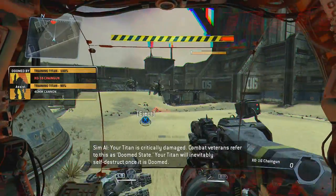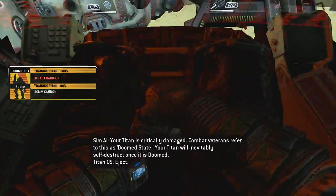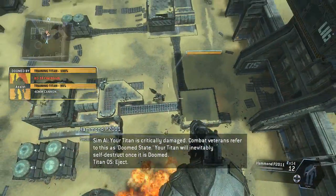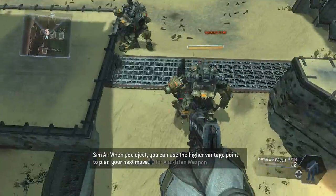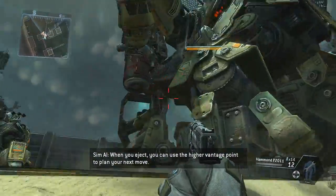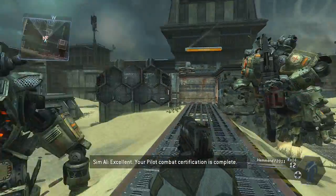Your Titan is critically damaged — combat veterans refer to this as doomsday. Your Titan will inevitably self-destruct once it is doomed. When you eject, you can use the higher vantage point to plan your next move. Excellent. Your pilot combat certification is complete.